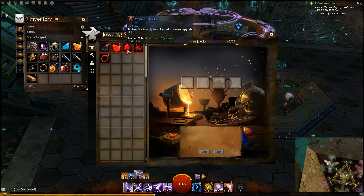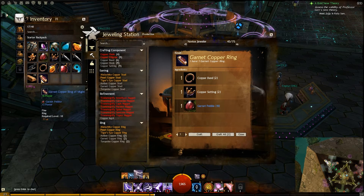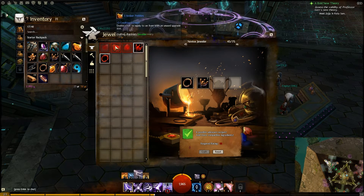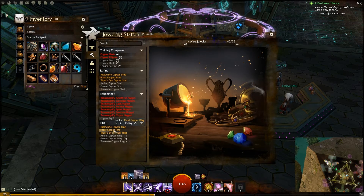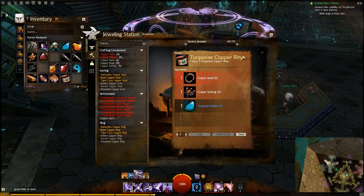The ring will show up in the ring section — I put garnet in, so it's a garnet copper ring: six power plus three power from the garnet, giving nine total extra power. The required level is 10, so you can craft these at a very low level but won't be able to wear them until your character is level 10. Repeat the process with amber and turquoise pebbles to discover all three ring recipes, and you'll have all your starter rings.